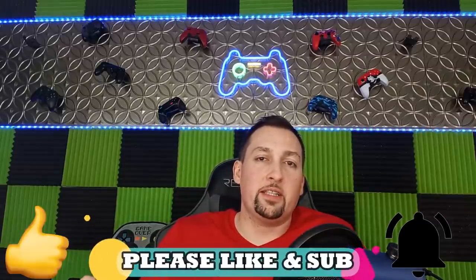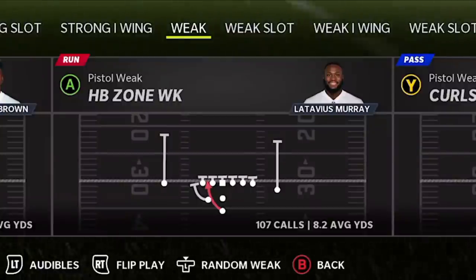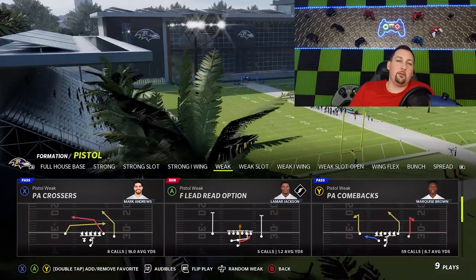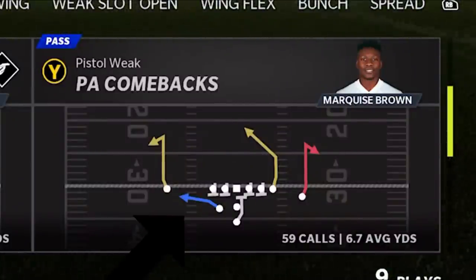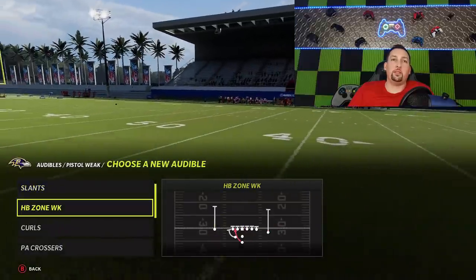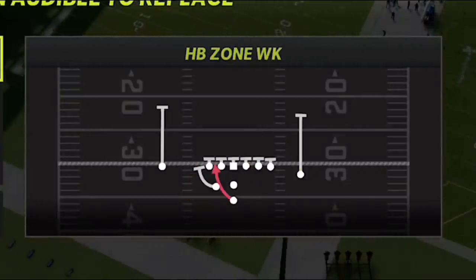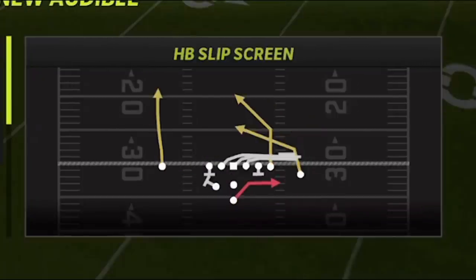If you guys want to see more stuff out of this particular offense, the Baltimore Ravens, hit that up and let me know in the comments section. The formation itself is the Weak out of the Pistol. I put this formation out earlier in the year with two run plays: the Halfback Zone Weak and the Triple Option. I'm going to add a third play — the PA Comebacks — which is probably the best or at least the funnest play in the formation. You also have a slip screen as a fourth play. I'm going to add these in the audibles since you'll be going in and out of these plays constantly throughout the game.